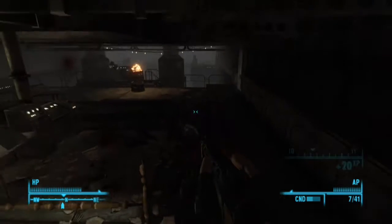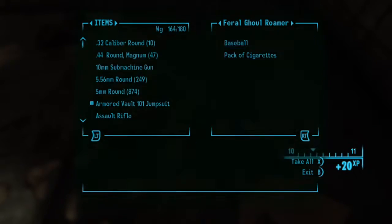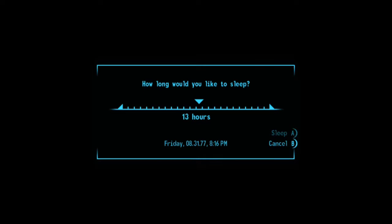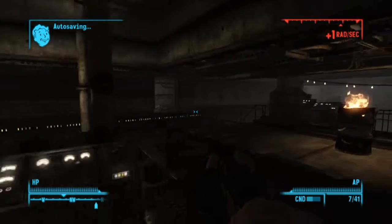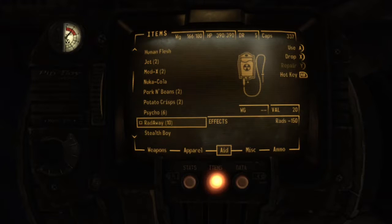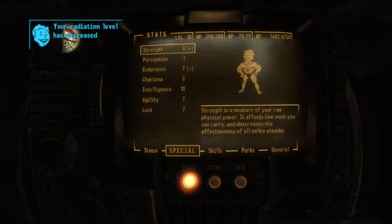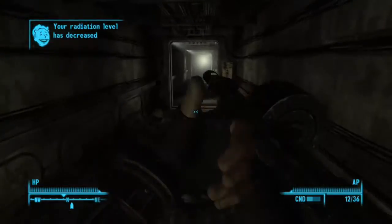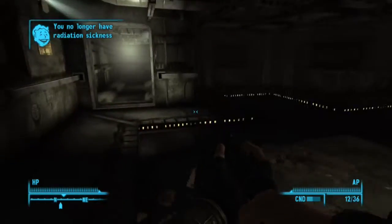The ghouls are getting really difficult to kill now. I should probably increase the small guns skill because that will increase the damage for the combat shotgun and assault rifles — those count as small guns. Big guns are things like the minigun and the missile launcher. There's no medium guns category, it's just small and big, but I think there are more small guns than big guns in the game. I've got no more radiation poisoning now, which is a good thing.